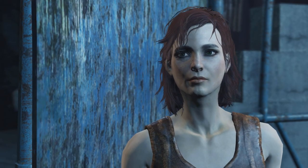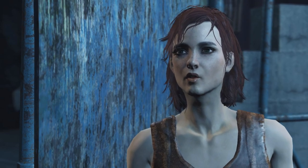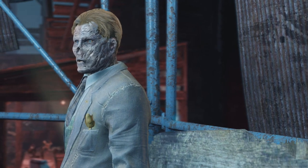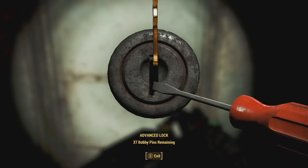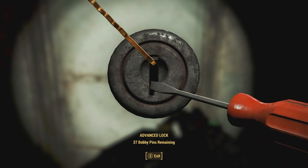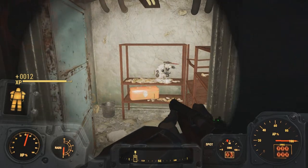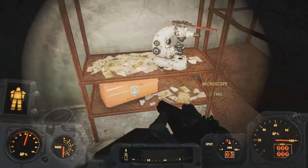In Fallout 4, companions like and dislike you based off your actions and choices in the wasteland. Kate is one of the easiest companions to get to like you, but you will have to make sure your character is good with picking locks. Every time you pick a lock in Fallout 4 with Kate as your companion, whether it be a chest or a door, she has a chance of liking you more. She'll like you more based on the difficulty of the locks you pick, but it does not happen every single time.